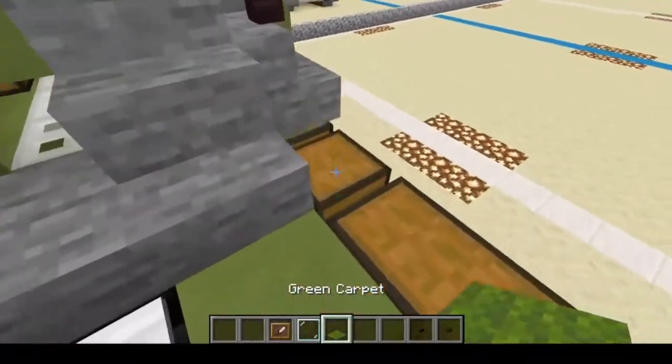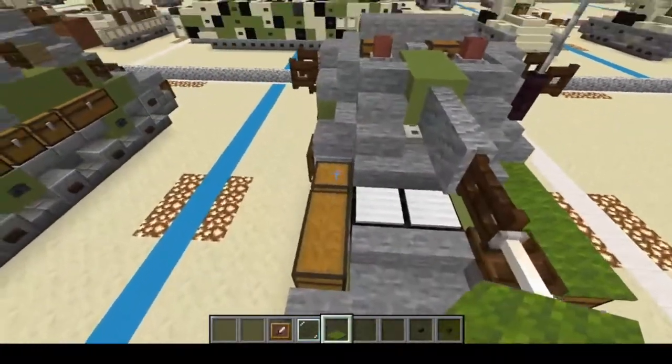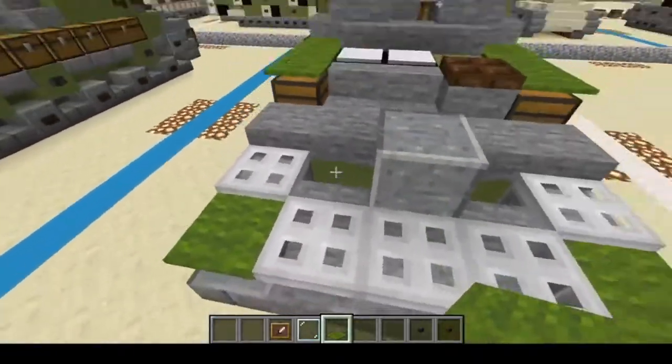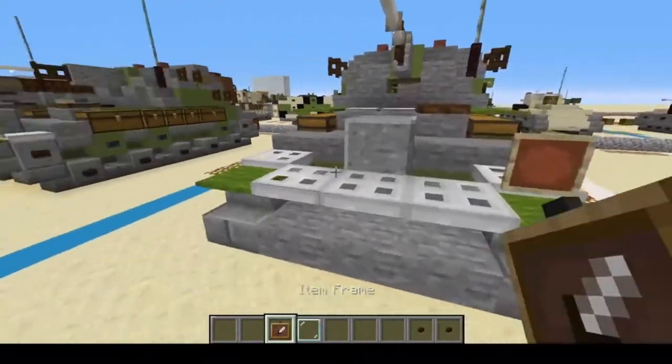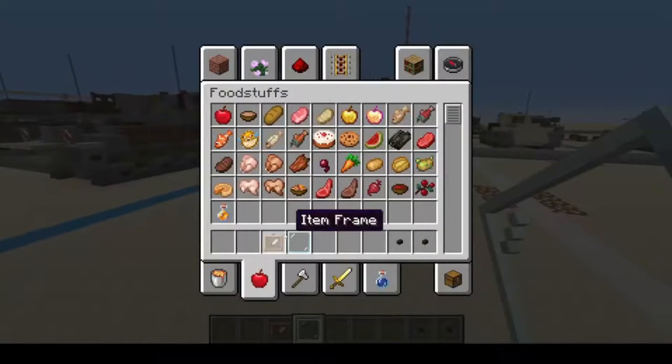Next, Green Carpet — one, two, three, and four. Same over here, crouch to place: one, two, three, and four. There we go. Next, we're going to grab our Item Frames, and then Glass Panes — twist and twist. Those are your headlights.